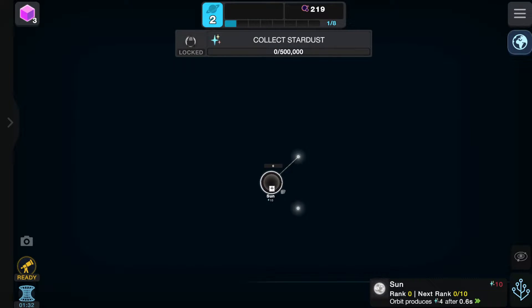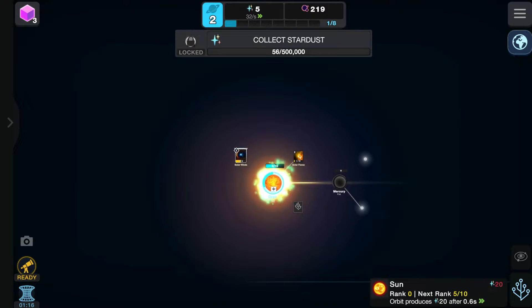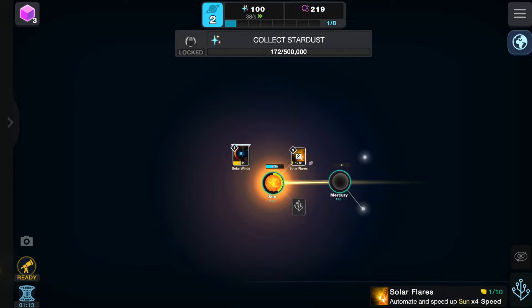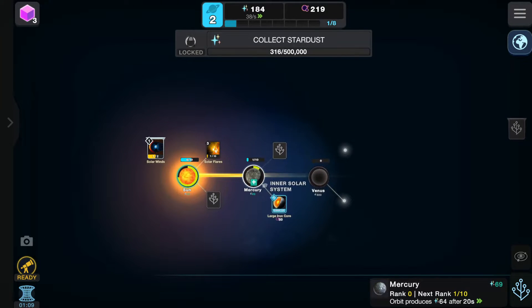I found the game to be really intuitive. There's not much that jumps out as different from other clicker games, so the basics are really easy to follow. There's a lot of learning also involved in the game. Aside from opening up planets to use for entropy, you're also given facts about the celestial bodies that you're encountering. There's a lot of downtime in clicker games, so having something to read while you wait for your resources to build was a really nice touch.